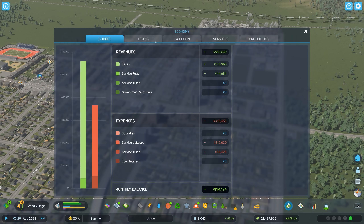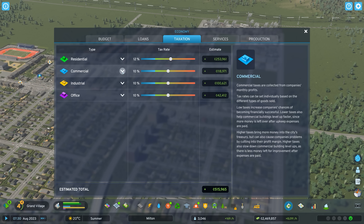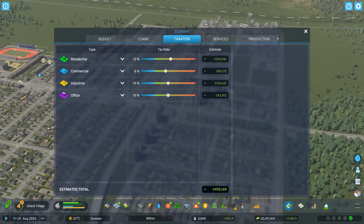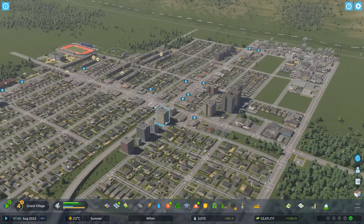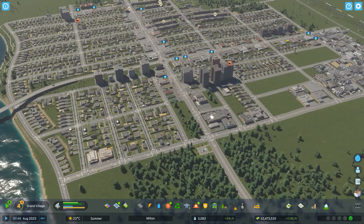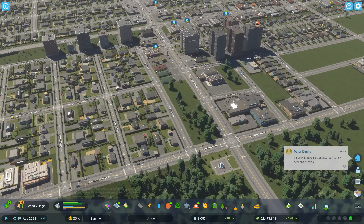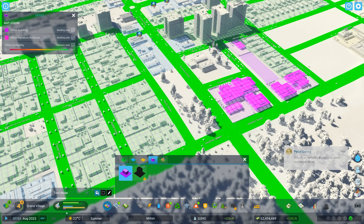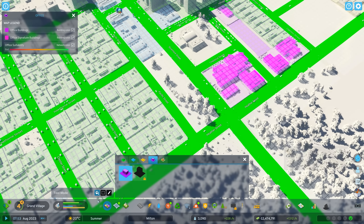Maybe if I just lower taxes a bit more, we'll take some of the burden off. I'm going to lower this down — I'm not taking much of a hit by lowering it. I'm going to set commercial tax to eight percent, making it a lot cheaper to run a business — making sure that uncle sam is a little less aggressive here.